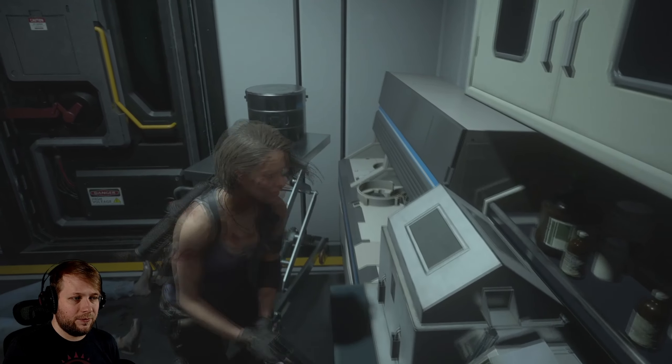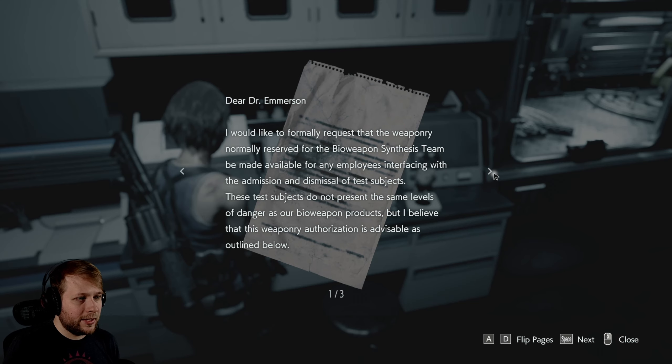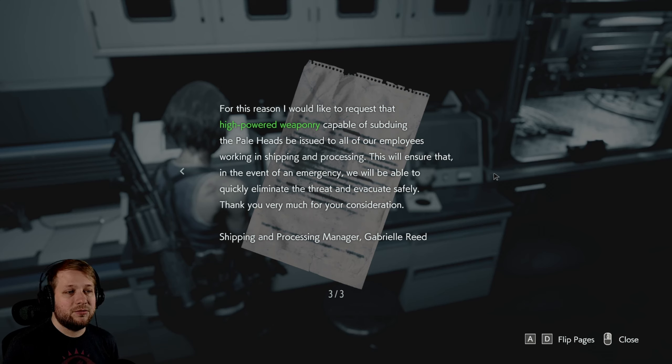We got notes here, and gunpowder - I've got a few high-grade gunpowders in the box. Weapon Tree Authorization Request. Dear Dr. Emerson, I would like to formally request that the weapon tree normally reserved by the Bio-Weapon Synthesis Team be made available for any employee interfacing with the omission and dismissal of test subjects. These test subjects do not present the same levels of danger as our Bio-Weapon products, but I believe that this weapon tree authorization is advisable as outlined below. Recently, some test subjects have discovered a new mutation granting them very high regrowth abilities. Our team refers to these specimens as Pale Heads. They have been appearing with regularity but the astonishing cause has not been determined. The astonishing rate at which these Pale Heads regenerate makes it difficult to deliver a lethal blow with a standard weapon tree.